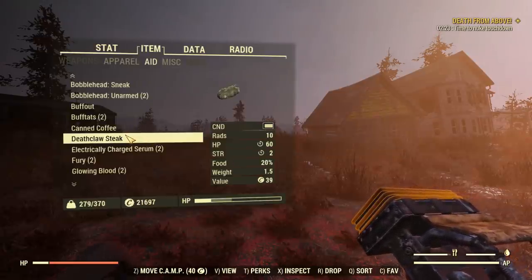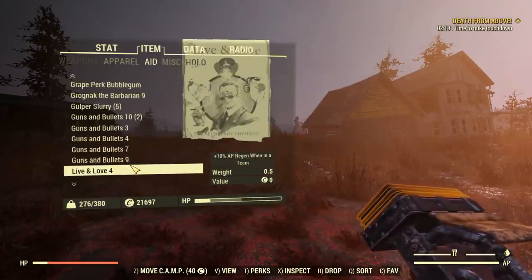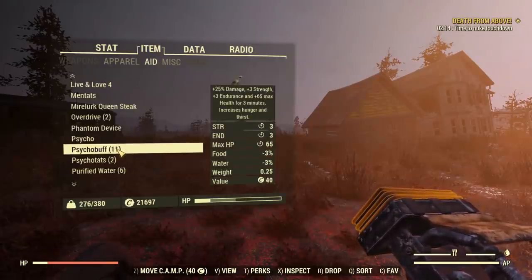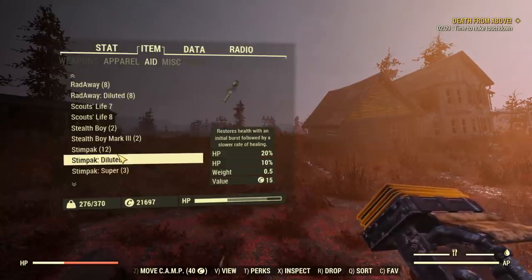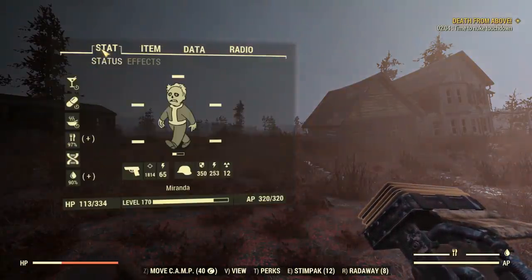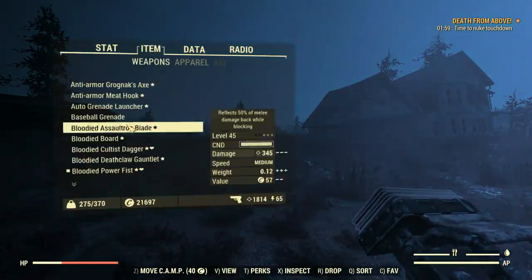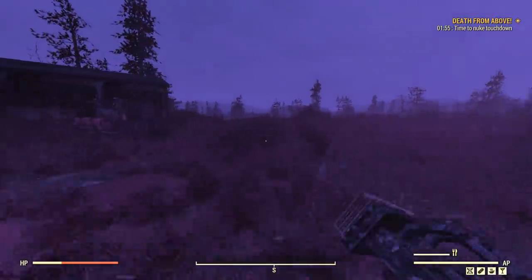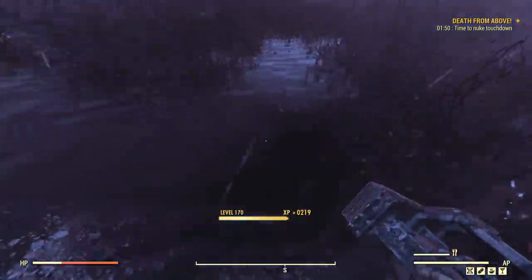Let's apply some buffs. Deathclaw Steak — that'll help. Glowing Meat Steak will also help. We can go Psycho Buff for more strength and endurance — that's probably taken us out of Nerd Rage at this point, which is a little bit of a shame. But Vintage Nuka Shine will bring that back up a little more. In comes the blue filter — there are my buffs. And with that, 1,800 damage. That's nothing to do with Nerd Rage either, so it gets better from here.